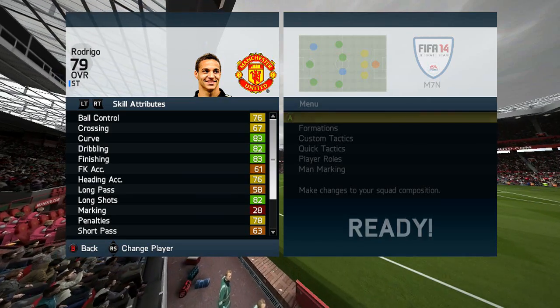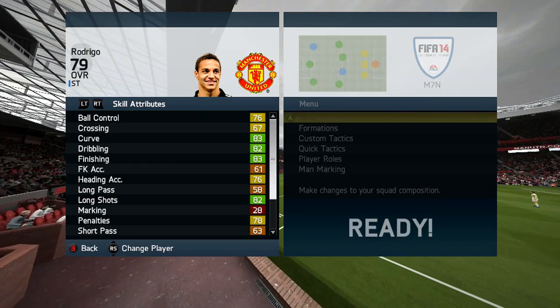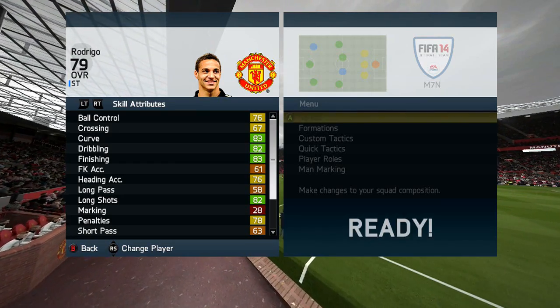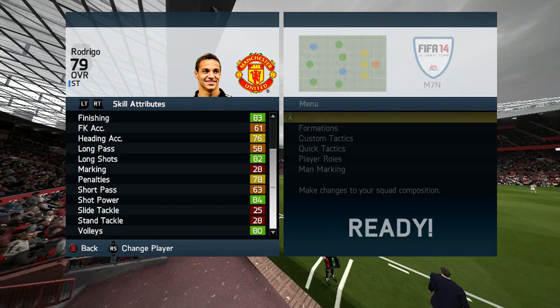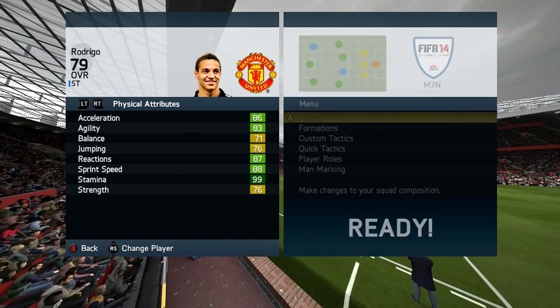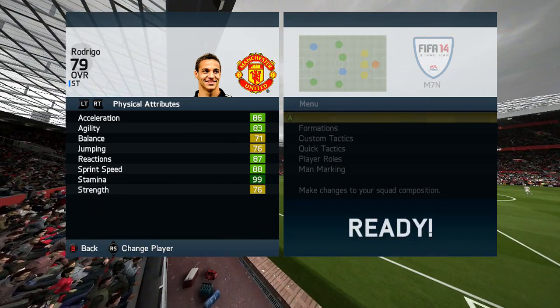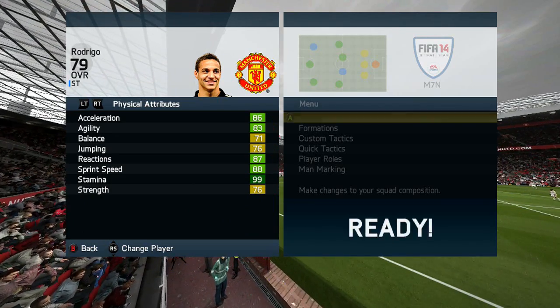His in-game stats don't look too bad — some fairly solid numbers. He's got 83 curve, 82 dribbling, 83 finishing, and 81 long shots. He's also got 84 shot power and 80 volleys. Moving on to his physical attributes — very, very good: 86 acceleration, 83 agility, 87 reactions, 88 sprint speed, and 76 strength.